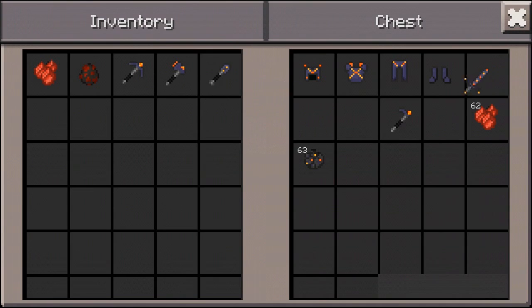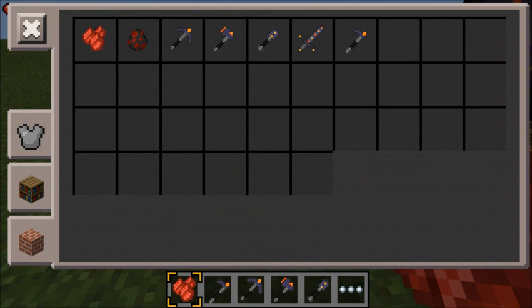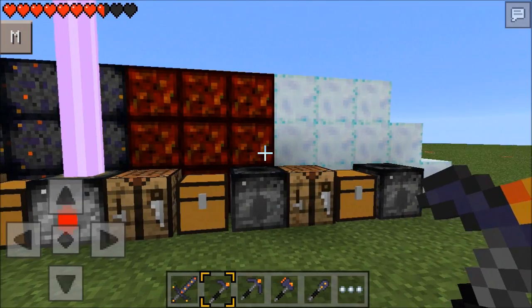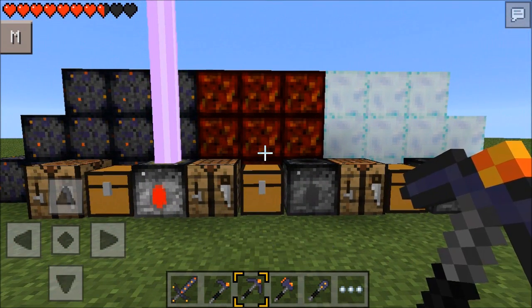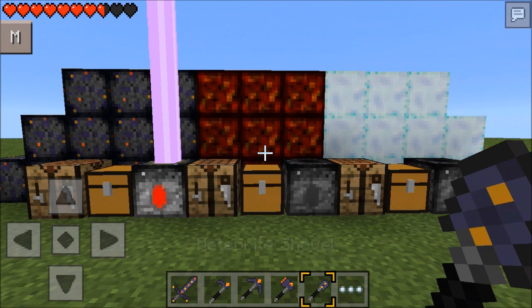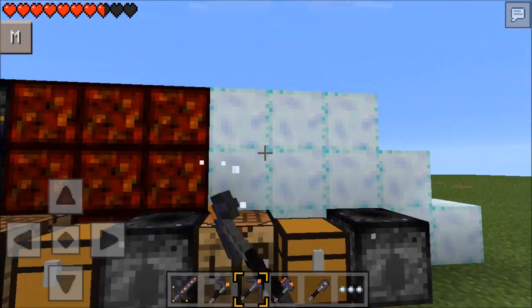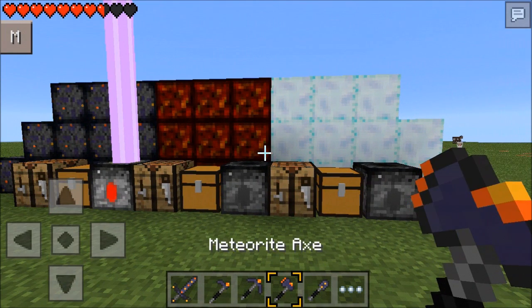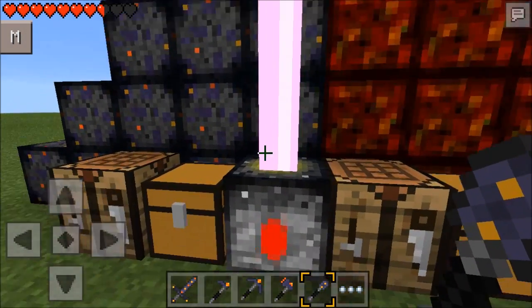Now let's get to the tools. For every one of these blocks you can craft tools except one - that one you can only craft a sword. The pickaxes, axes, and spades all do the same thing: they just mine their respective material faster. The pickaxes for Meteorite and Friezerite mine stone faster, the axes mine wood faster, and the shovels mine everything that shovels are supposed to mine.